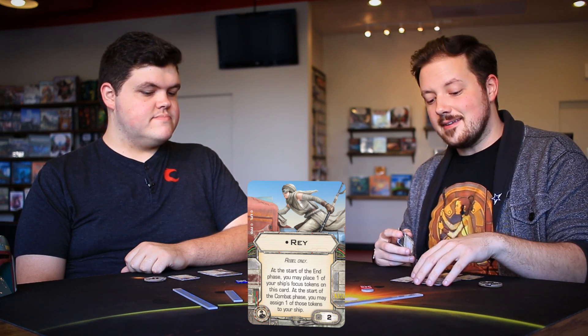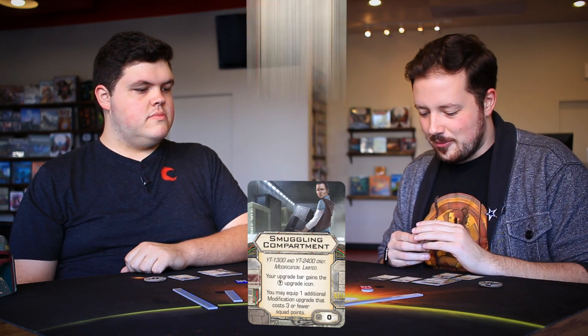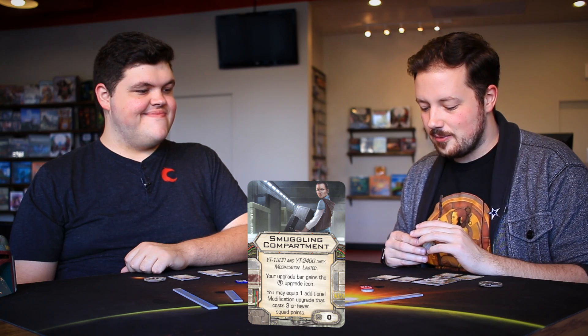If you don't use the stored focus it goes right back on Rey. I think it's a strong two-point crew slot — any time your list is really good with focus she's great. I actually think this crew will be seen more outside of YT-1300s than in them. Next is Smuggling Compartment — a modification for YT-1300 and YT-2400 only, limited, zero points. Your upgrade bar gains the illicit upgrade icon, and you may equip one additional modification upgrade that costs three or fewer squad points.